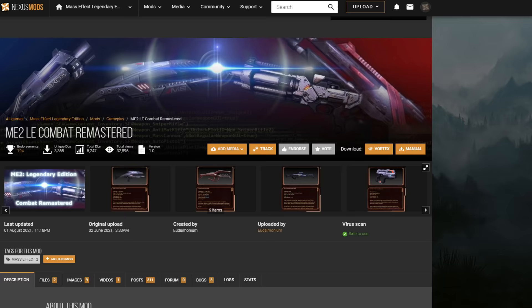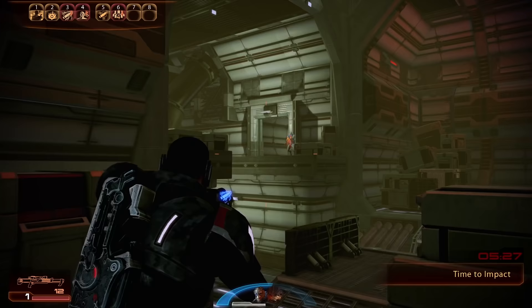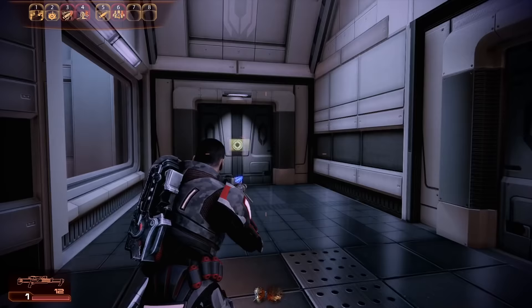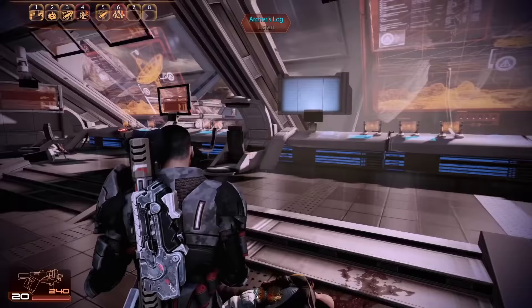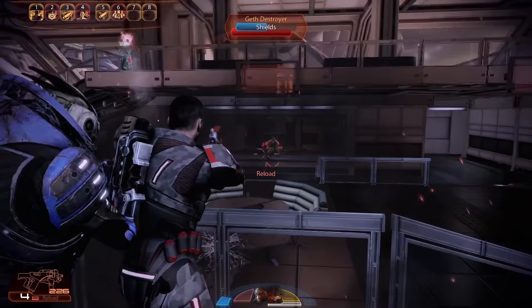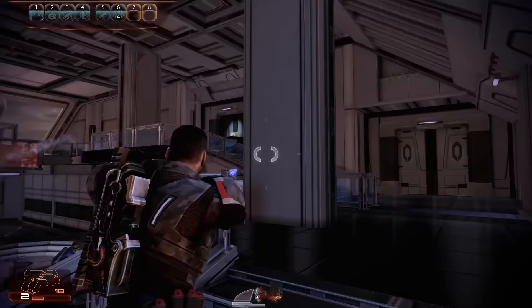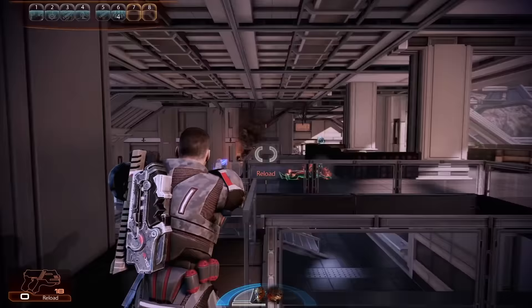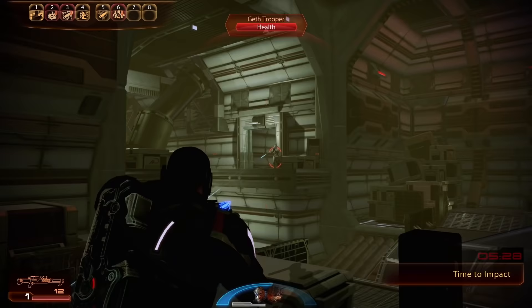Number 7: ME2 LE Combat Remastered. I didn't think I needed this mod until I tried it out. Just like the Legendary version of Mass Effect 1, the LE2 Combat Remastered mod tries to rebalance a bunch of things that Bioware seemingly forgot to do for Mass Effect 2. This mod is especially great for anyone who felt that the combat suddenly took a step back in the second game, since Bioware put so much effort into improving the combat for the first game in the remaster. What we got here is an improved gunplay system where your weapons are stronger and actually feel stronger, thanks to improved gunshot sounds and the muzzle flash actually being in rhythm with the weapon firing. The enemies have also been rebalanced, where their accuracy is dependent on how fast Shepard is moving, if you're strafing, and what sort of weapon the enemy uses. So for any of you who hates the laser accuracy of all the enemies in Mass Effect 2, here you go.